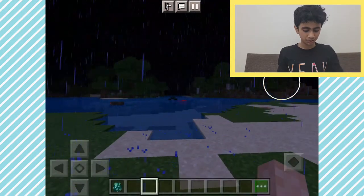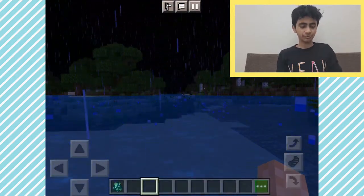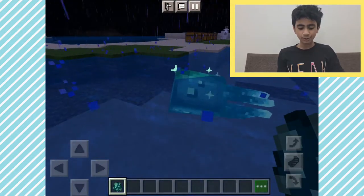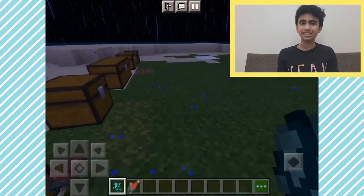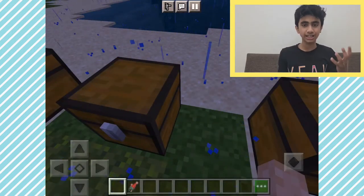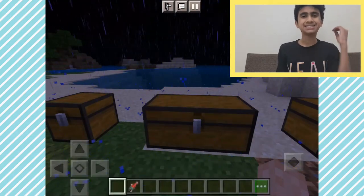Next up we have the glow squid. The glow squid is like a normal squid but it glows, just like the glow item frame — whoa, it's so shiny! When you kill it you get the glow ink sack, and that's how you make the glow item frame. The glow ink sack looks like a sparkling ink sack and that's how you create the glowing item name.